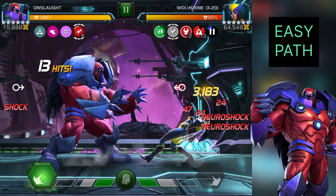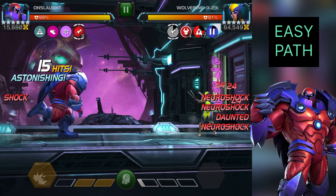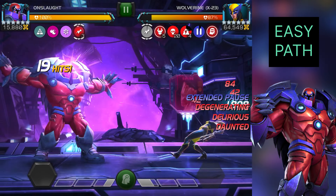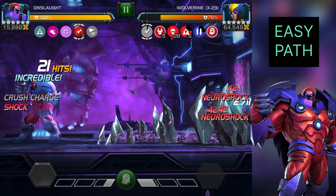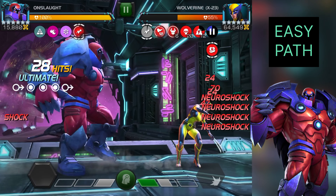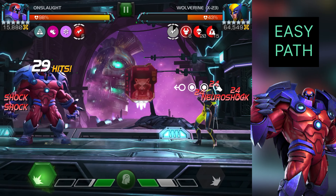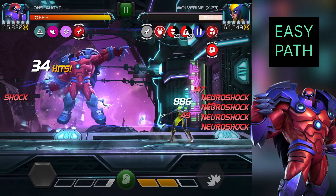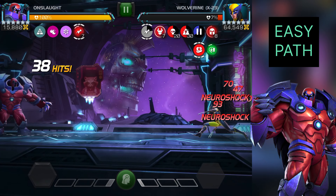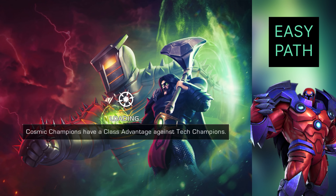These champions are very good for this path because they benefit from those debuffs. I'm using Onslaught as a Horseman of Apocalypse, and I'm also using Cable for the synergy where all mutant champions will start the fight with either a power gain, fury, or armor. Armor is not that useful, but power gain and fury are very useful as they have 25 percent potency.